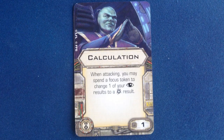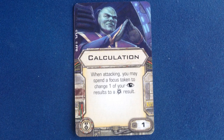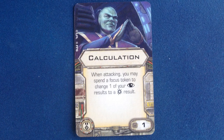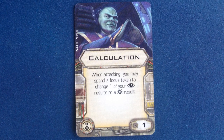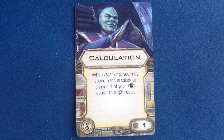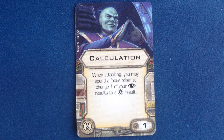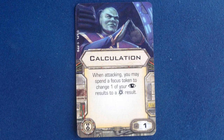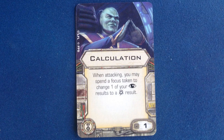Calculation costs 1 point and lets you spend the focus token to change 1 focus result to a critical hit when attacking. This is interesting because it gives you options when you have a focus token — if you roll 2 or 3 focus results, you can spend it normally and change them all to normal hits; roll a single focus result, change it to a critical hit. I'm not in love with this card, but it's cheap. And pictured on the card is Prince Shizor himself, doing his very best to look calculating.